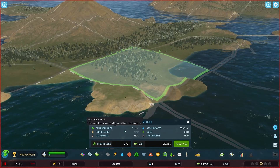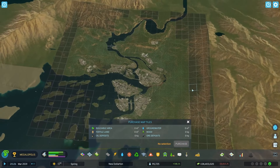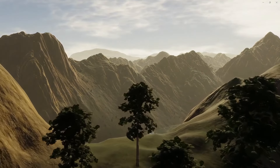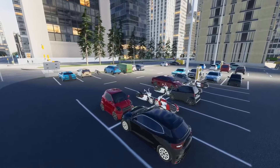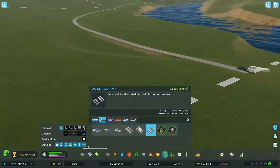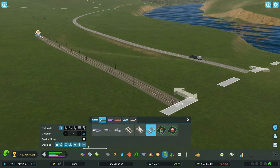Before you click, preview the total buildable area, what natural resources are available, and the cost of that tile. The expanded map inspires you to think big. The mountains look really nice. Create connections to cities beyond the edge of your map to open up trade routes that can accelerate your city's growth.